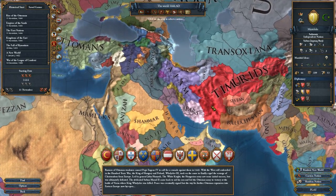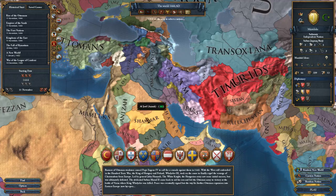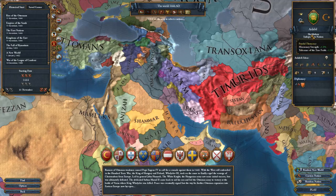Persia has been revamped. Even though Persia doesn't exist at the beginning of the game, there is a unique government type called the Feudal Theocracy that Persia will receive. If you wanted to see that at the very beginning of the game, you could play as Ardabil — Feudal Theocracy is their starting government type. Ardabil is kind of the birthplace of what will later become a revamped Persia. You could play with that; I'm looking forward to seeing what it does later in the game with all its special interactions.